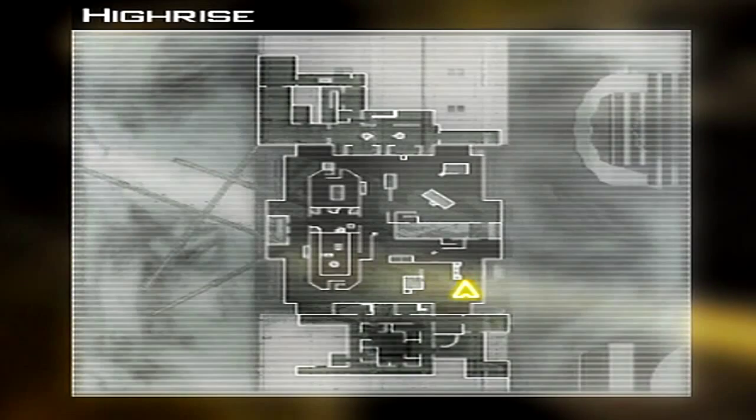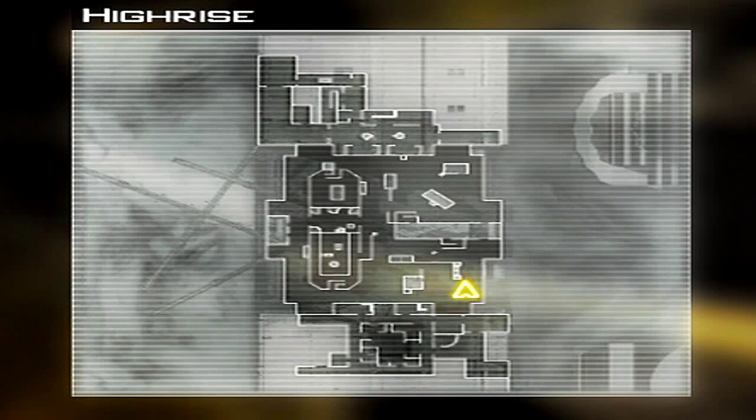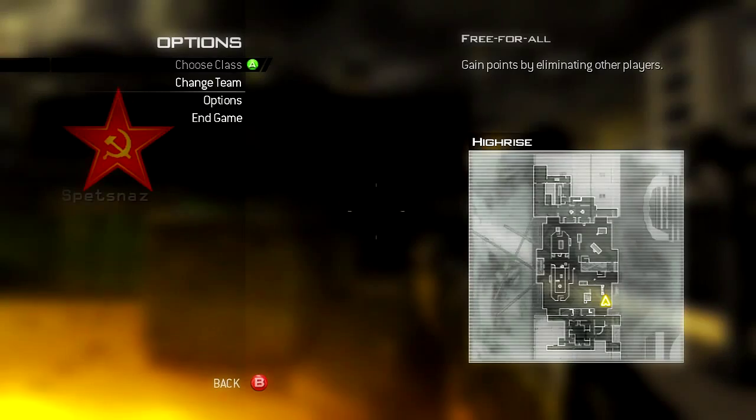Hello again, this is SSG again, and we've got more throwing knives on High Rise. This is from the bottom right door, and you're going to get kills there in the top right door. This is good for when you're spawn killing, because they always come out of that door constantly.